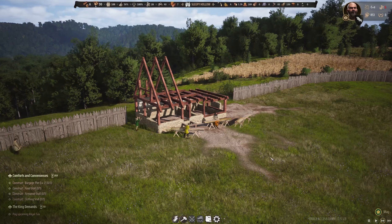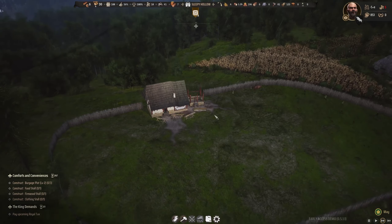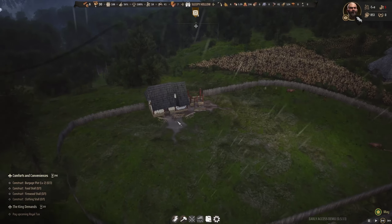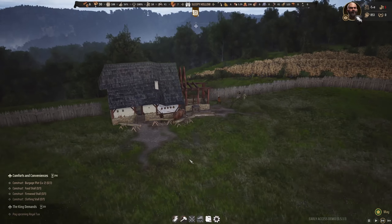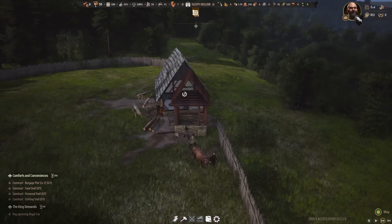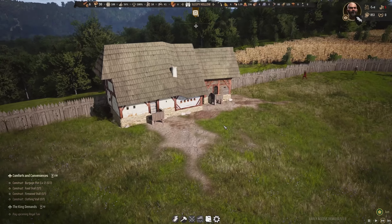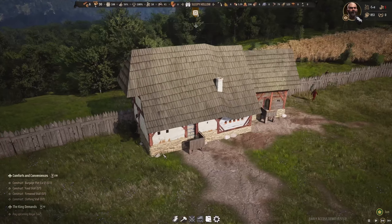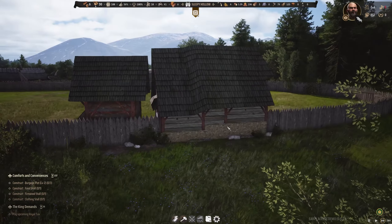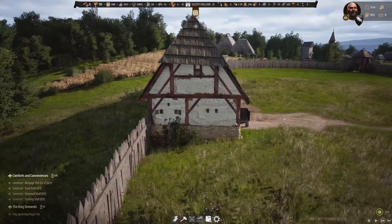Probably the biggest construction beside the church — it's going to take us a while. By now it is May, getting close to summer. We still have 220 days for the royal tax. We need five so we should easily be able to do this. The last timber is being delivered to the manor house and the second house can begin. And there it stands — policies have been unlocked in Sleepy Hollow. Even though unfortunately we can't use policies in the demo, we would have two points available. I can't wait to unlock them at some point.